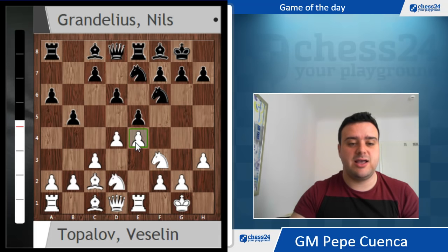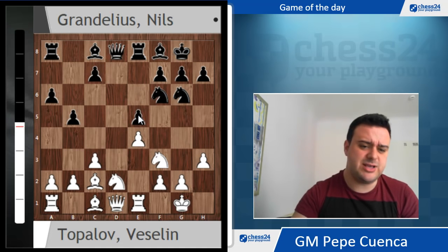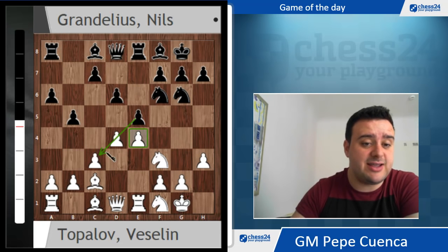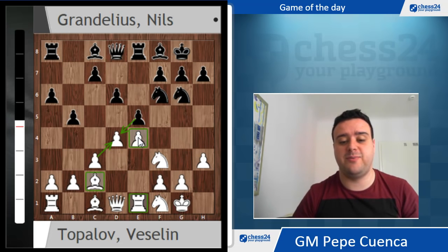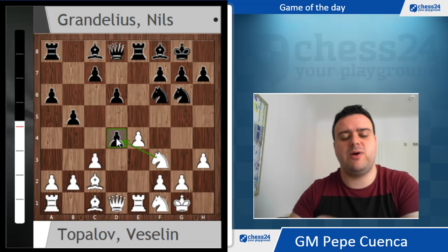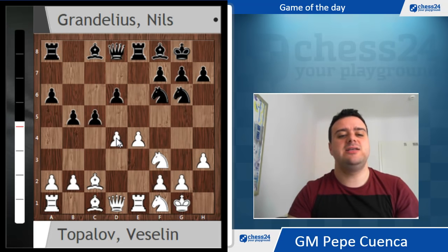Nd7 is a really natural and interesting move. Now that the e4 pawn is well defended, white is able to play d4 - and this is what Topalov played. Ng6, and now Nf1. You never want to capture on e5 because that should be okay for black - you want to keep the tension in the center. After exd4, cxd4, we have the rook on c1 and bishop on c2 defending the e4 pawn. So no problems. Nils decided to go for exd4, cxd4, and now c5 - Nils' idea, quite interesting.